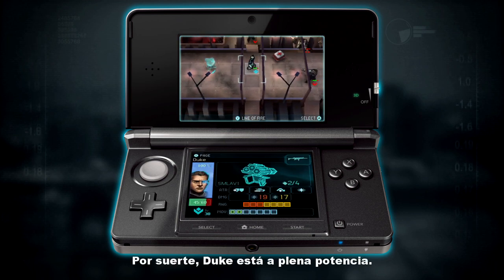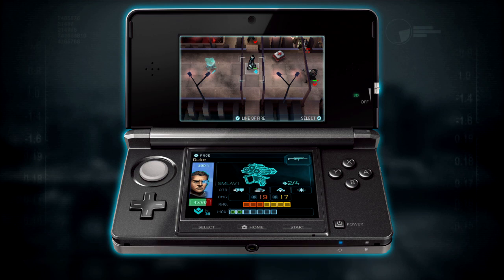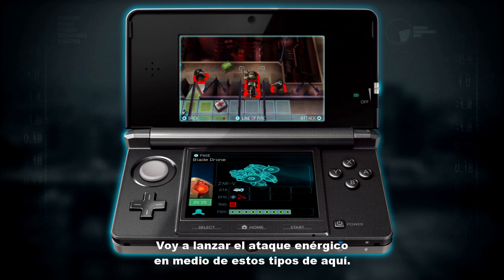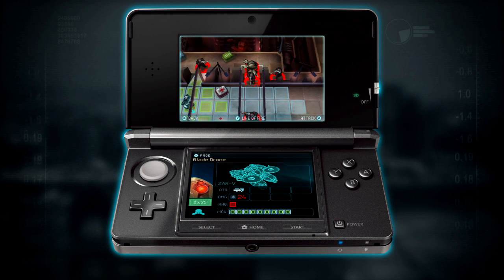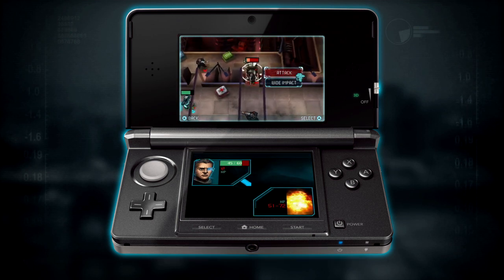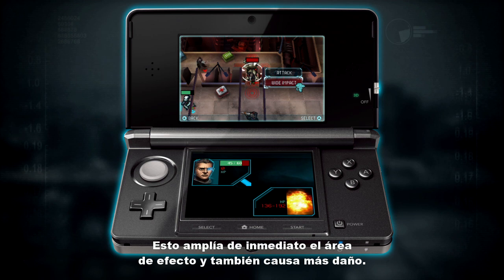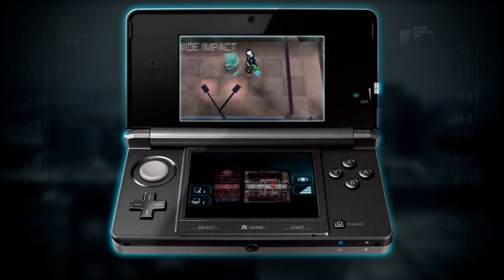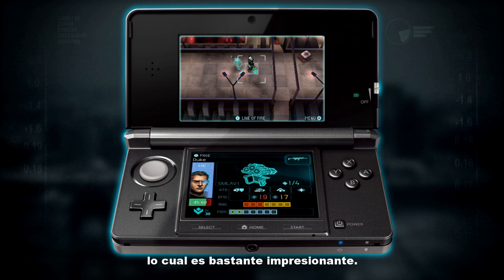Duke is now powered up. Whenever you attack an enemy or kill him you get some power points — if you look at the blue bar on the bottom left you'll see it's at 100%. So I'm going to make good use of my power attack. Let's select Duke first. I'm going to launch the power attack into the middle of these guys here. If you move the camera a little bit you can see they're reasonably well bunched up. I can move here and I won't get any return fire. Now I'm going to select Wide Impact, which is Duke's power attack — this immediately extends the area of effect and will also do more damage. I've taken out four enemy targets in one hit, which is absolutely excellent.